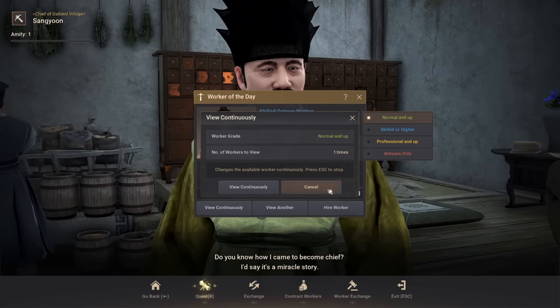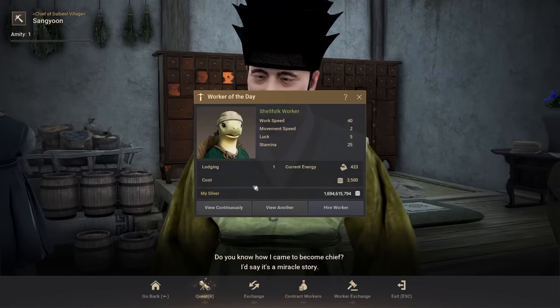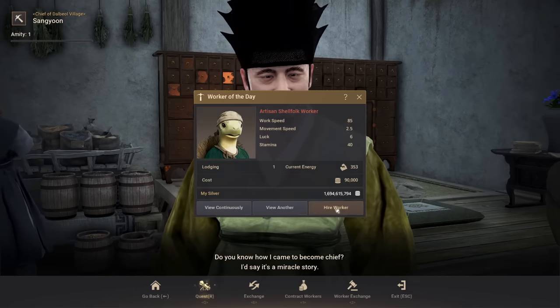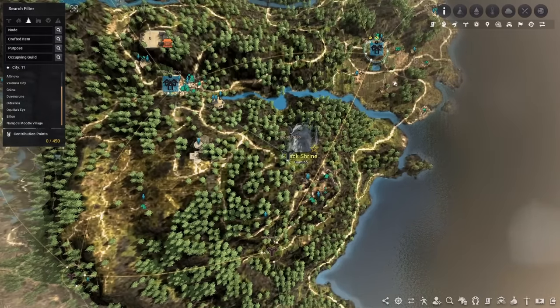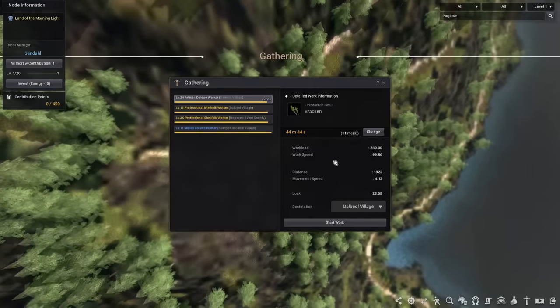The auto-roll function is a fairly recent feature, and it's so much more convenient than manually clicking your energy away. And once you've got your worker, you can send him to the node. For this node, we're going to be faced with a little challenge, because we could send a worker from either Beard County or Dalboreal Village. In these cases, you want to head to the menu where you send the worker and check which one has the shortest distance to the node.